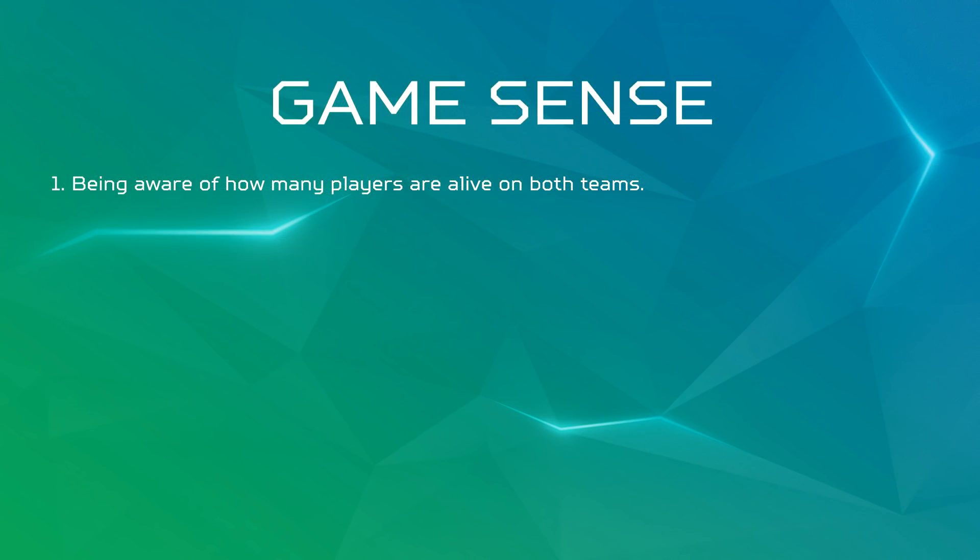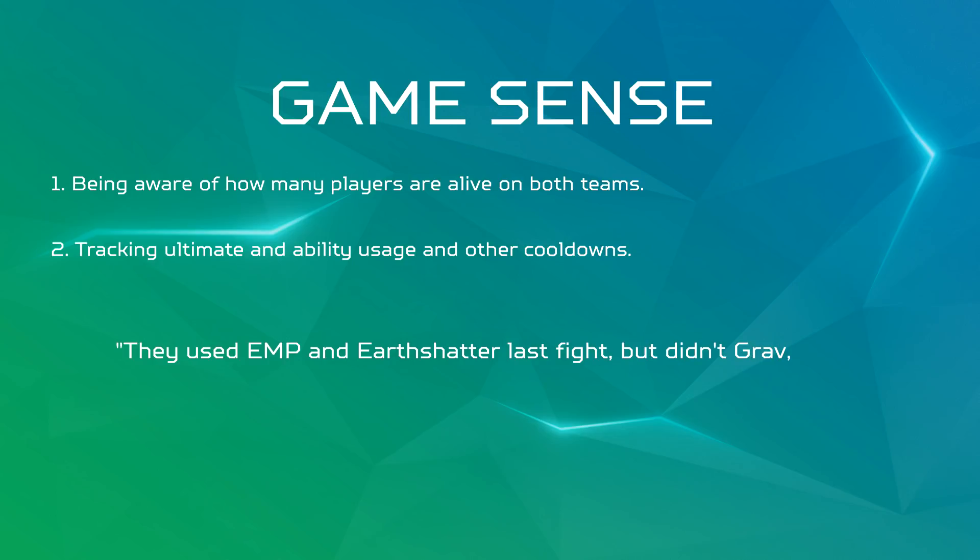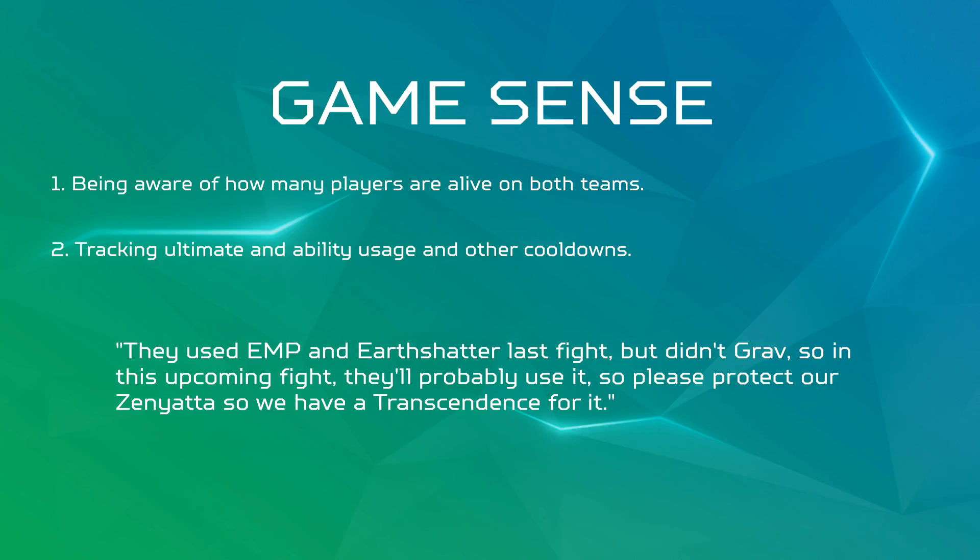Another criteria of Game Sense is tracking ultimate and ability usage and cooldowns on the enemy, and predicting what's going to be used next. One of the best ways to improve your decision making is to consciously track enemy ultimate usage and cooldowns. If you watch some of the higher ranked streamers who verbally call out ability usage to their team, it can significantly affect how the team proceeds to attack the map. An example is to call out what the enemy team used in the previous fight — saying 'they used EMP and Earthshatter last fight but didn't grab, so in this upcoming fight they'll probably use it, so please protect our Zenyatta so we have a transcendence for it.'